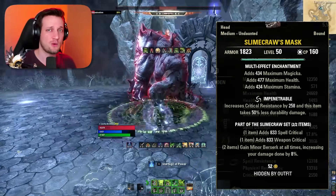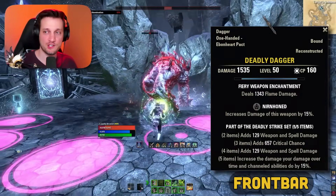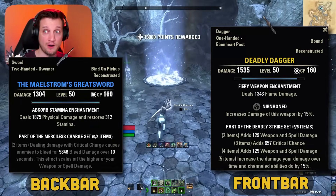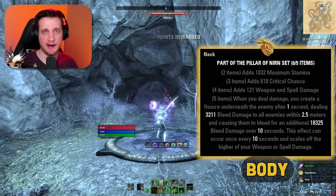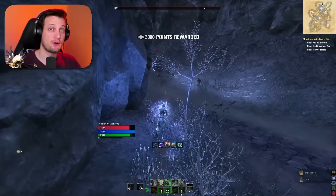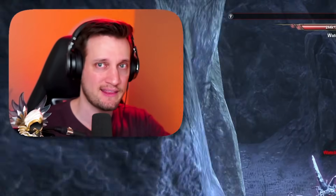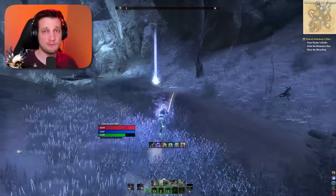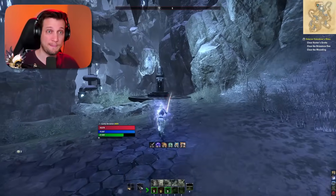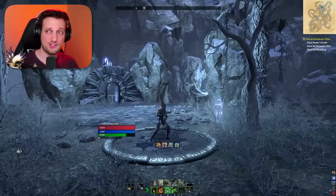For the dungeon loadout, we're going to put Deadly on the jewelry and weapons on the front bar, put the Maelstrom two-hander on the back bar, and put Pillar of Nirn on the body. If you already have Pillar of Nirn weapons and jewelry, go ahead and put it on weapons and jewelry — it's a very small difference in damage. If you haven't farmed Pillar of Nirn, the body pieces are pretty easy to get, so feel free to put Pillar of Nirn on the body.